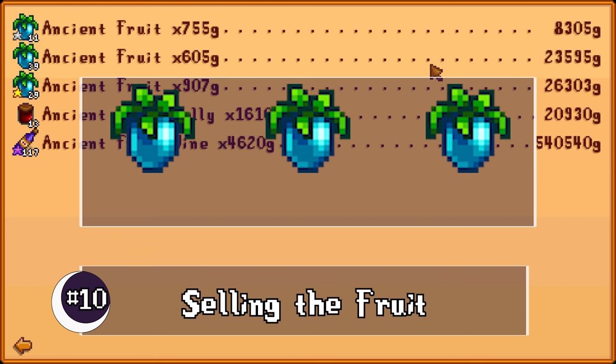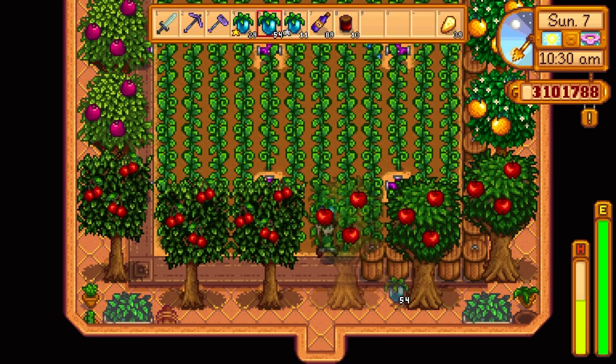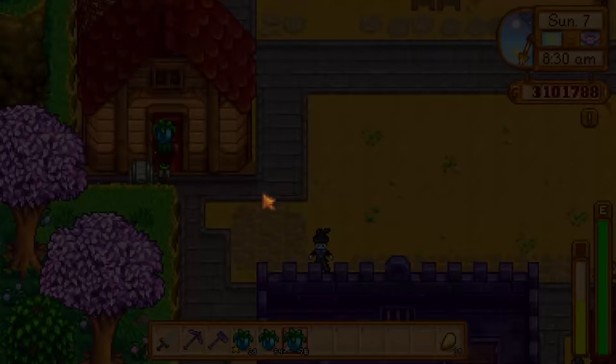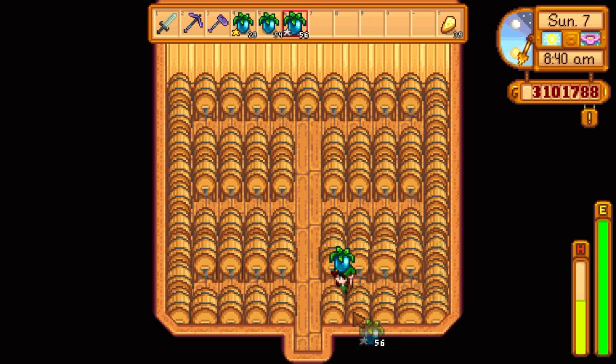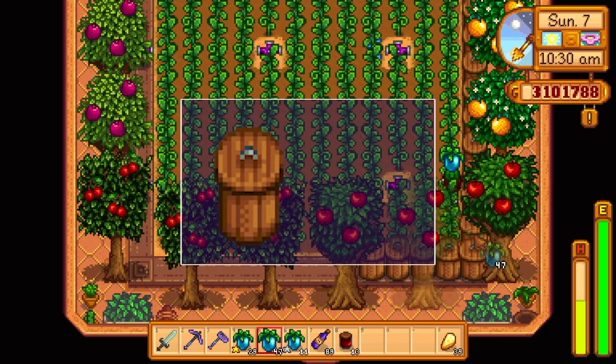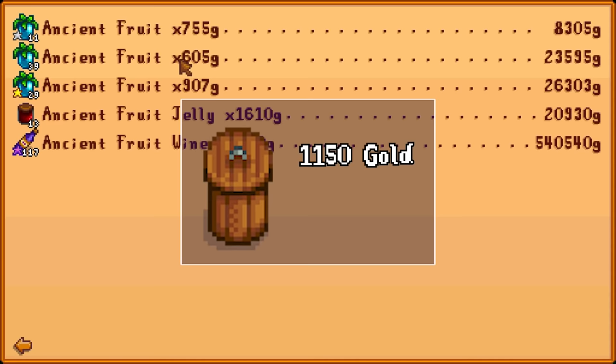You can sell ancient fruit as-is at a base value of 550 gold, going up to 1100 depending on quality, and up to 1210 with the tiller profession. I prefer to process it though. In a preserve jar, the formula takes the base value, doubles it, and adds 50 gold — so ancient fruit jelly sells for 1150 gold, or 1610 with the artisan profession. Preserve jars take two to three days (4000 in-game minutes) to finish processing.